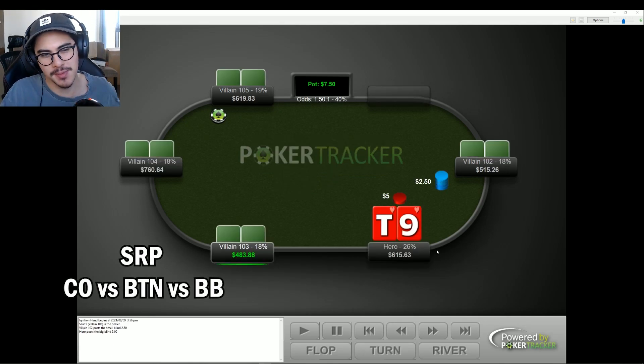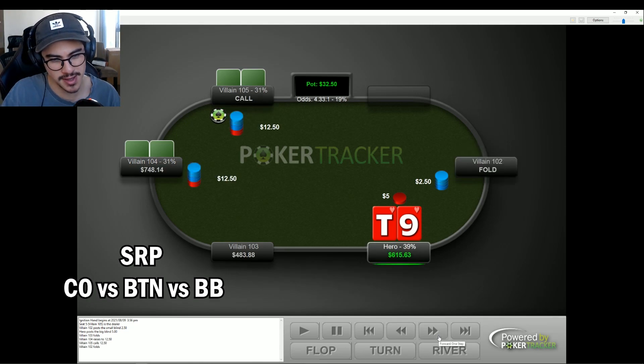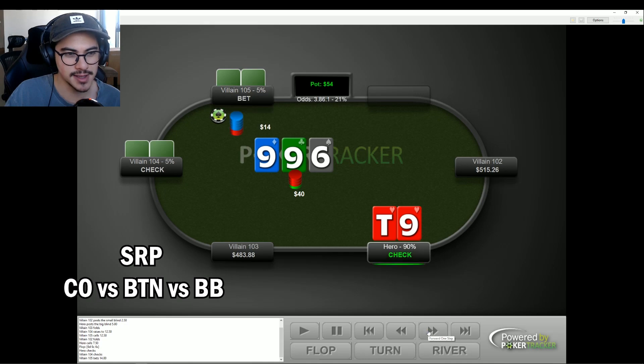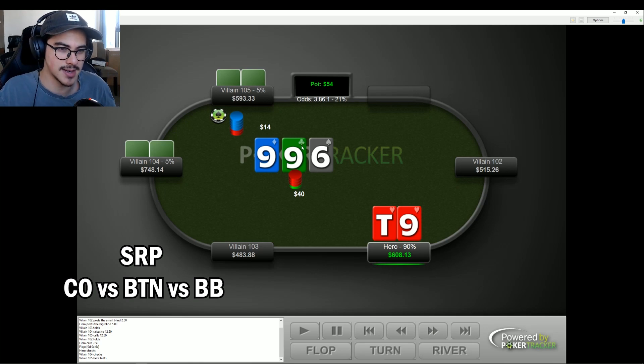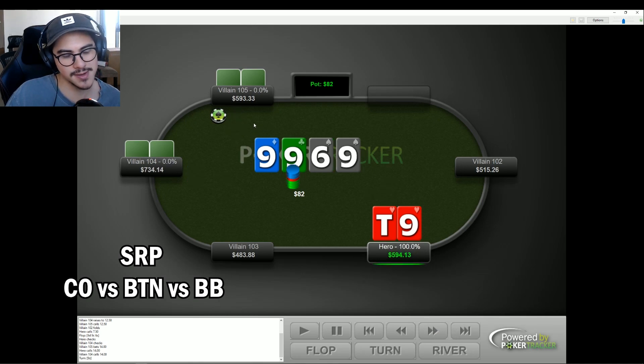This could be the most interesting hand I've played in a while. Cutoff opens, button flats, and we flat the big blind — pretty standard preflop. We flop trips, which is fantastic. Villain bets. I probably should check-raise here. This is a board villain will bet very often, they still have some equity, and it's not a bad board for us. I end up calling, which I think is also okay, and villain over-calls. At this point I could be up against the worst nine, but the turn nine obviously removes that factor.